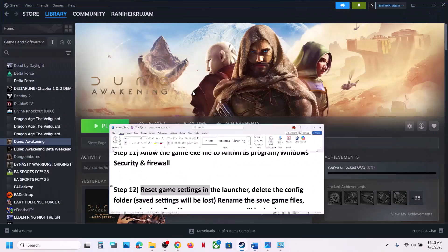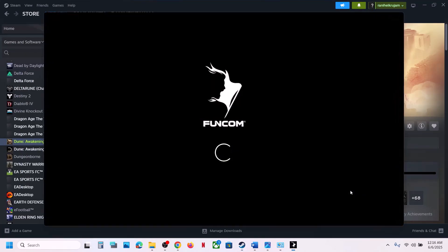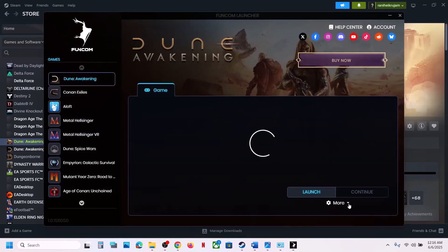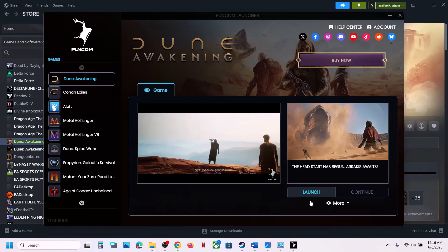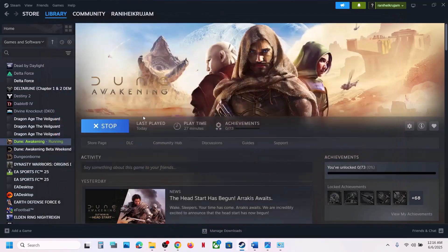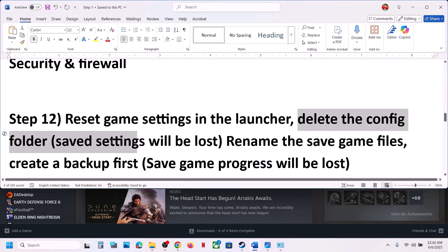If still not working, the next step is to reset game settings in the launcher. When you launch the game and the launcher opens, click on More Options. You will see 'Reset Game Settings' — it will reset all saved settings. If you agree, click Reset Game Settings, then launch the game from the launcher.